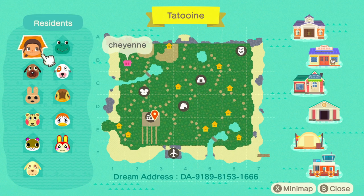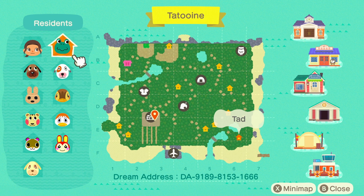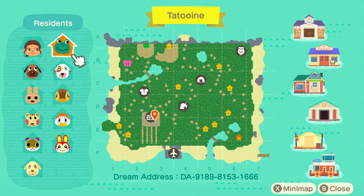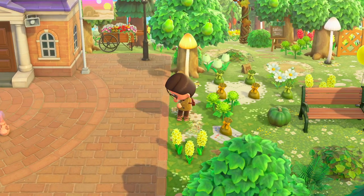So here we have Cheyenne's map. Her villagers for Tattooing are B, Coco, Callie, Sylvana, Goldie, Bunny, Pom Pom, Molly, Bones, and Tad. These villagers are so cute. And when I say no terraforming, I mean literally no terraforming — look at this map! It's just pathing and a little bit of waterscaping. She literally means there are no cliffs on this island, which is super cool and honestly a really tricky concept.